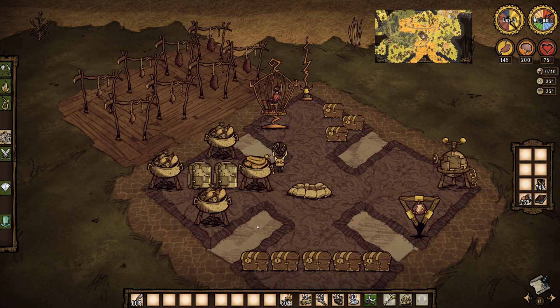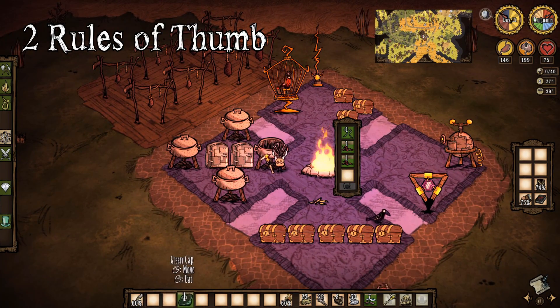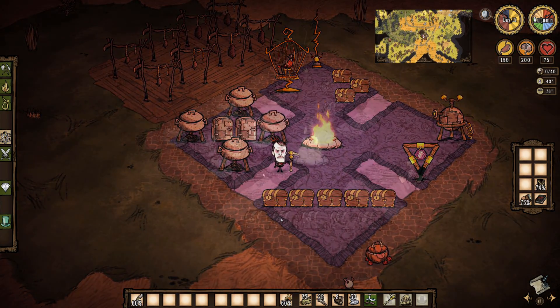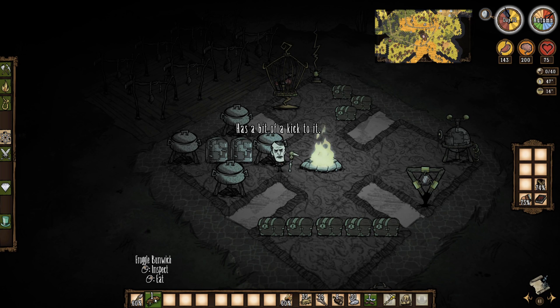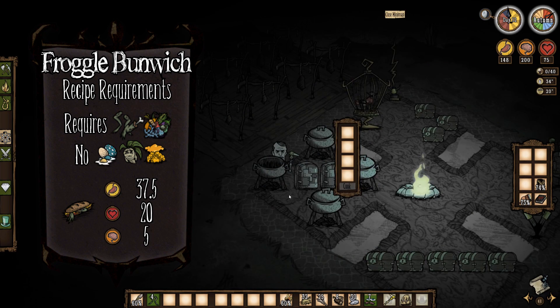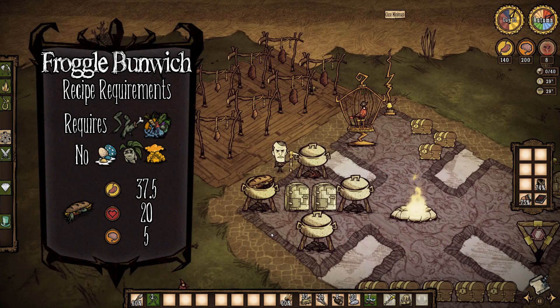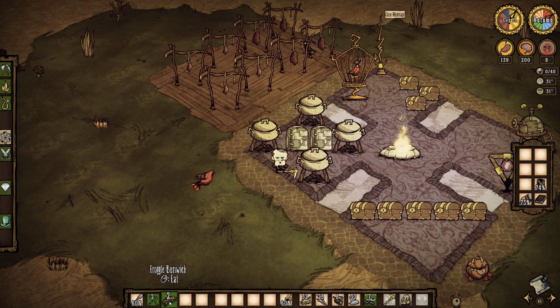If there's more than one recipe with equal priority, the game will randomly pick between the two. For example, if you put a fish, a frog leg, an ear of corn, and a twig in the crockpot, you will meet the recipe requirements for four different outcomes, two of which tie for highest priority — namely fish sticks and fish tacos — which the game will randomly pick between. The lower priority kebabs and froggle bunwich will not be made. Speaking of froggle bunwich, if you're trying to make meatballs with any frog legs, do not use any vegetables as filler, as froggle bunwich has higher priority than meatballs and is a waste of ingredients.